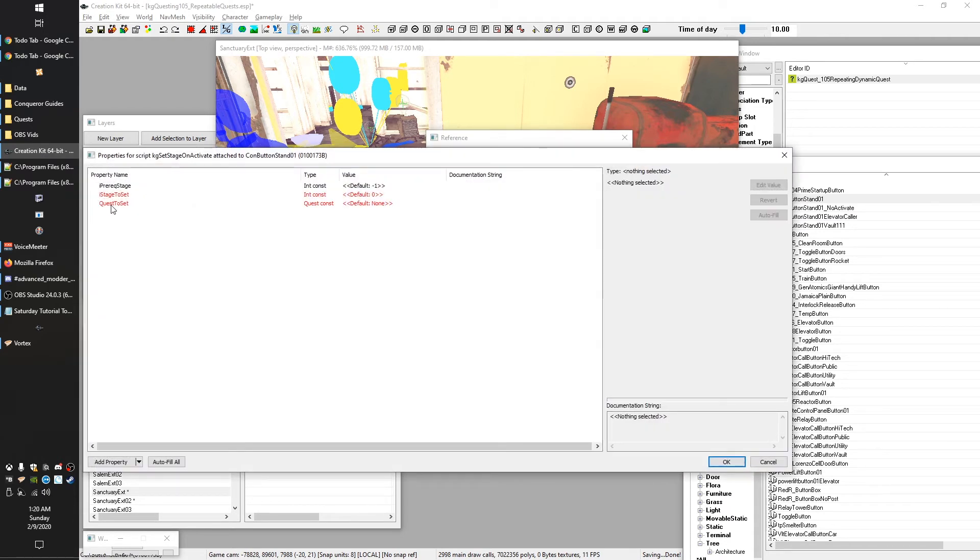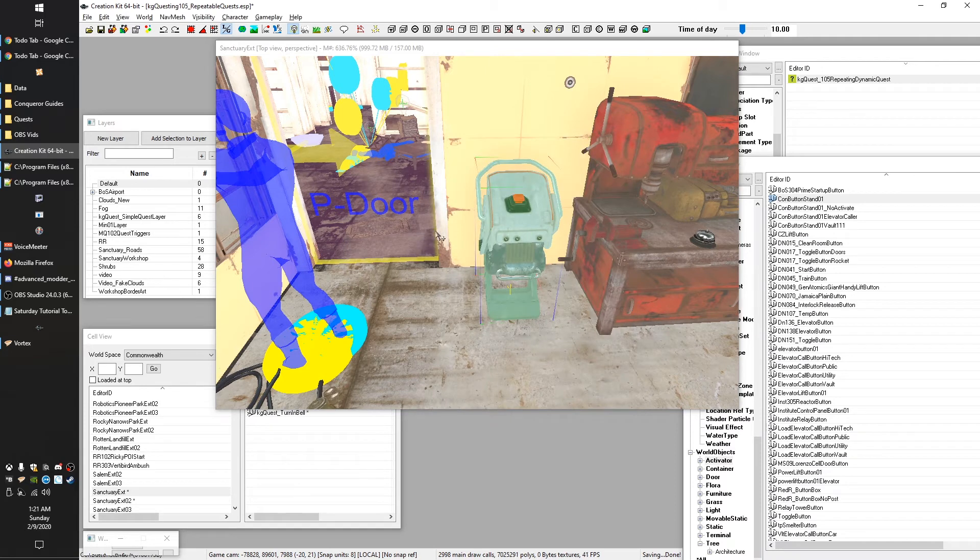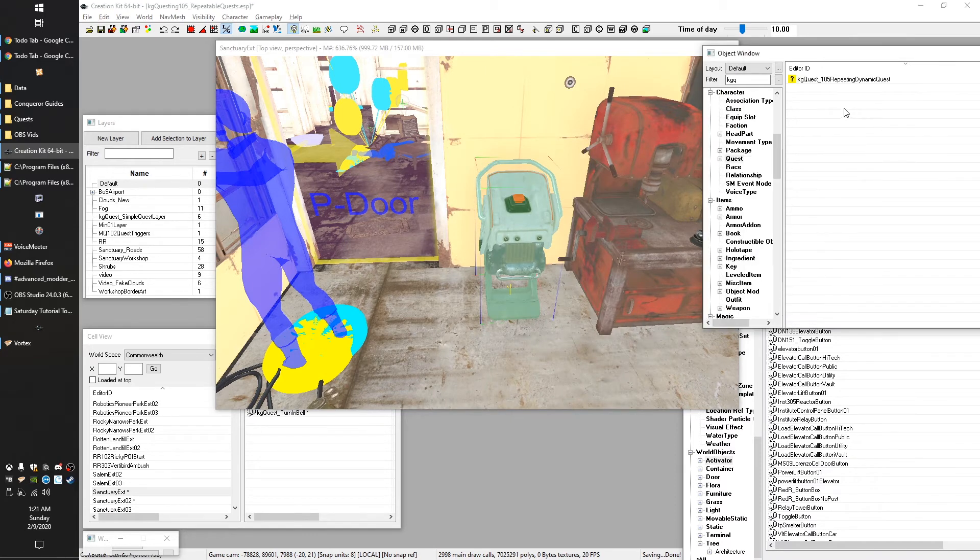We go ahead and add our script, pick our quest by typing '105,' then we want to set stage 10 to start it. We don't actually want a prereq stage, which is why we did that negative one thing — we just want it to fire as soon as the player walks up and pushes the button. The rest of our scripts are on the aliases, not the objects directly, so we'll open our quest back up.